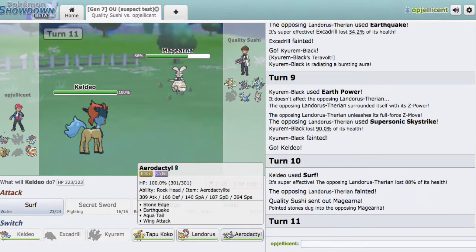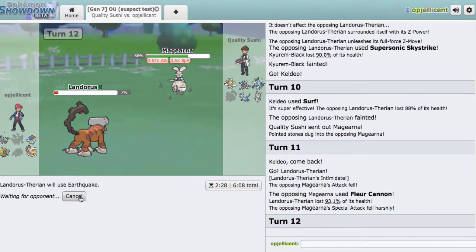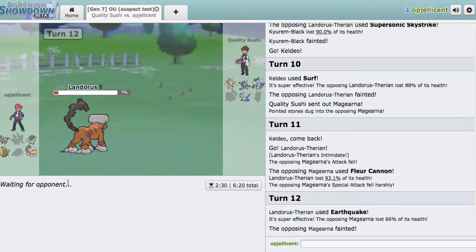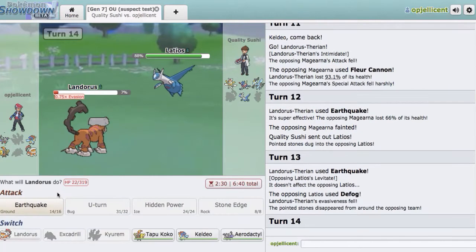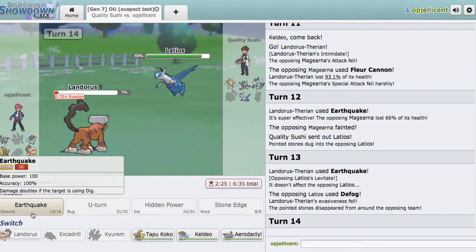Magearna's going to come out — we need Excadrill for this. But now I think we need to sack something. Now we go Landorus on the Fleur Cannon. Let's go for Earthquake — hopefully knock him out. He still has his own Kyurem-Black, which is going to be really scary. But we knock him out, so still not over, but we definitely made a few unnecessary predictions right there. I'm not sure what his best play is — I'm just going to go for Earthquake right here. Let him knock me out, but he actually decides to Defog my hazards away. We could have gotten a free turn right there. Just knock me out, man.